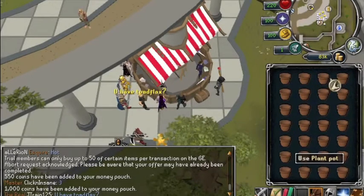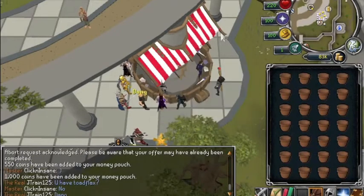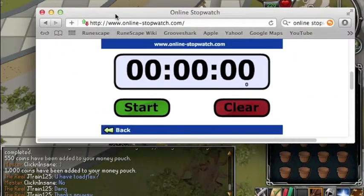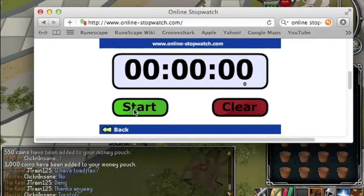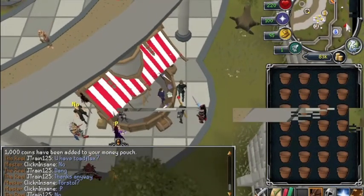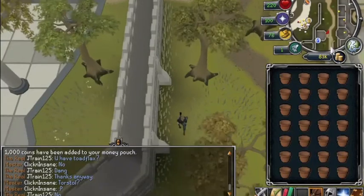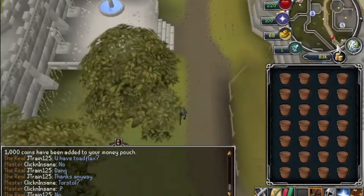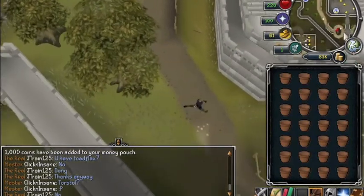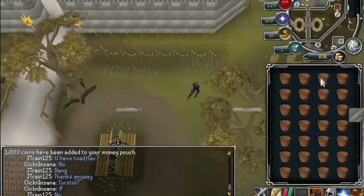After you've got your full inventory, I'm going to time how long it takes to go from our bank here — which is the Grand Exchange, so you can buy more whenever you want — to the farming patch. From the Grand Exchange, you're going to run east and southeast: first north to get around the wall, then east, then straight south of the castle. Don't go inside the castle. You'll see a little shovel and a little square — that's the farming patch.